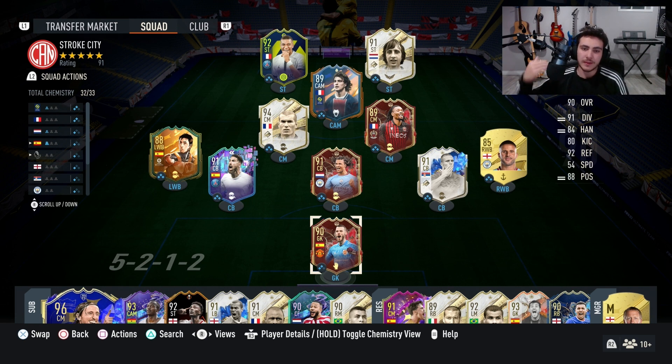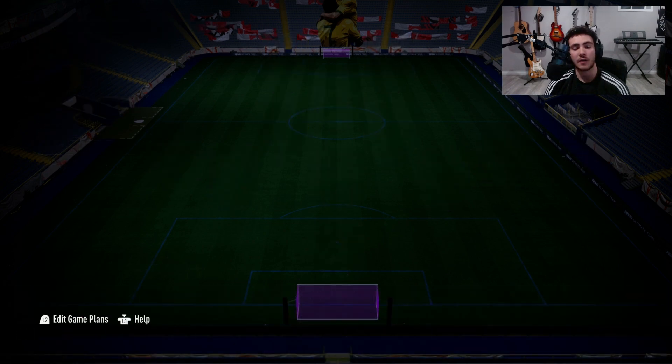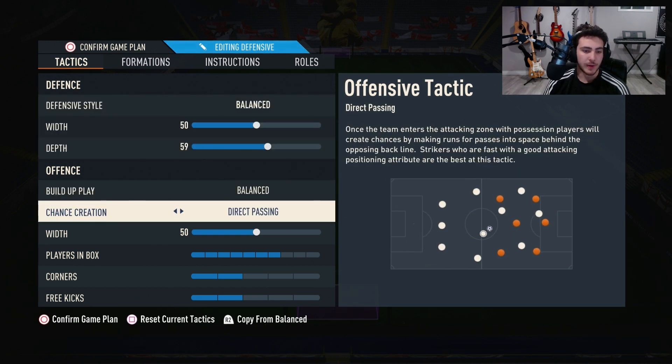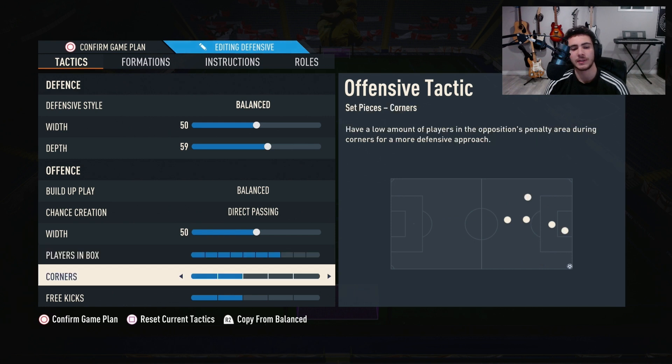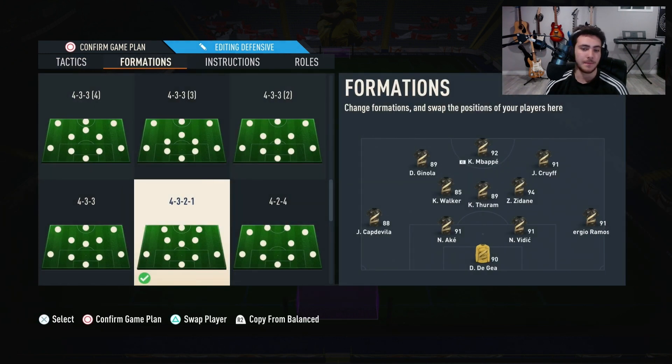Let's get into the tactics. To start off, we like the 4-3-2-1 — this is our main formation. It's balanced: 50 width, 59 depth, direct passing, 50 width, six or seven players in the box, two corners, two free kicks. I'm a very attacking-minded player, which is why I like so many players in the box, but that's up to preference.